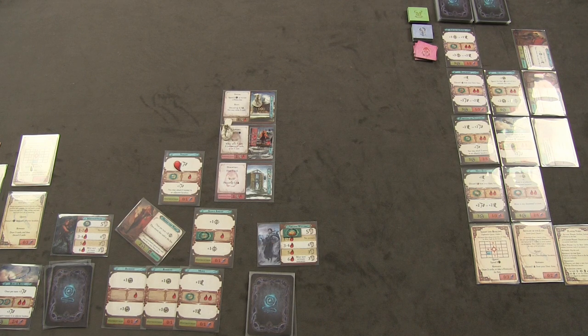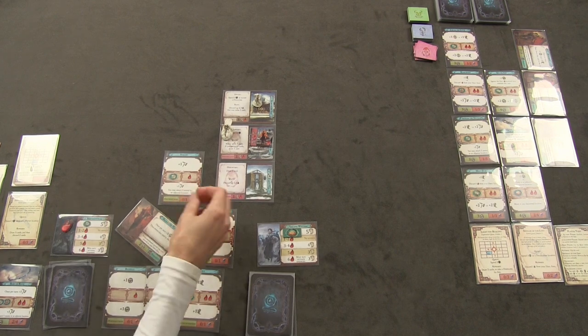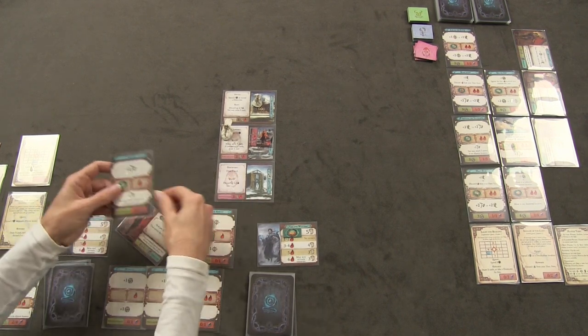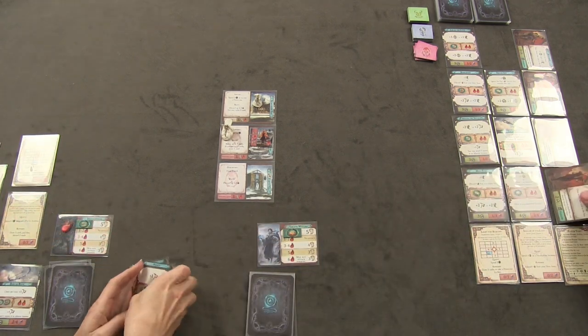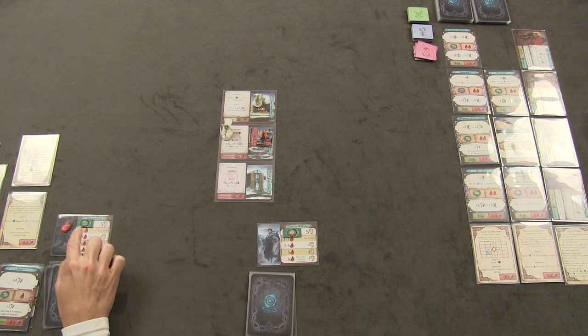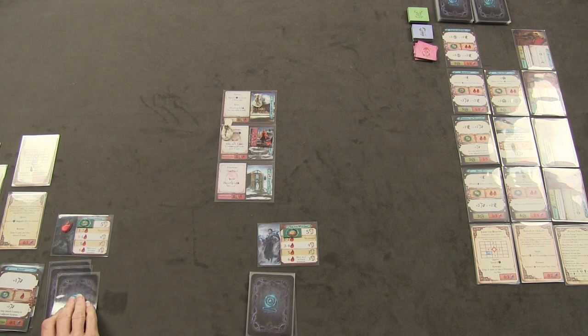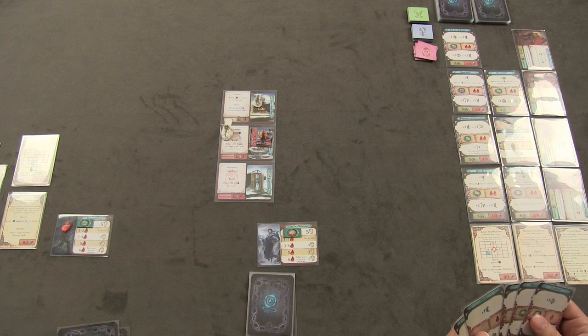Frances moves to cleanup: wound tokens go to her player card, skill token returns, all cards go to discard, and hirelings return to the inn. She has one wound so her hand limit drops slightly but she still draws up to five cards. Since there's a monster on her location, she can't take the rest action. That ends her very productive first turn.